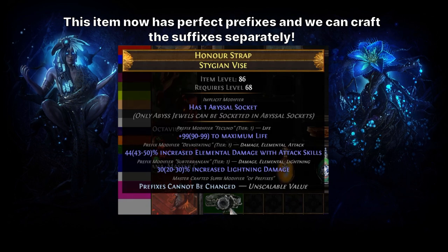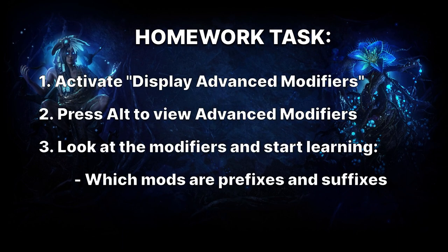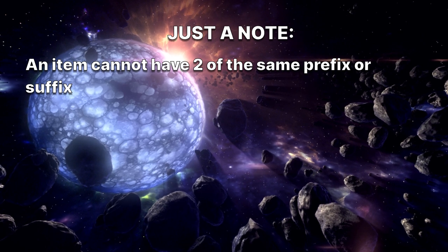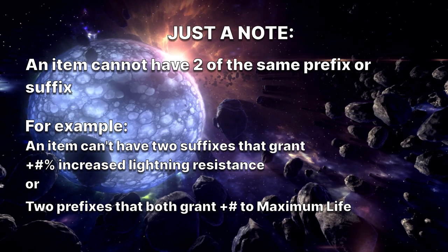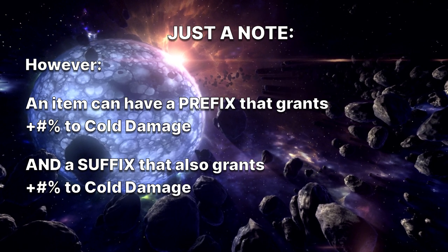I encourage you — your homework for this week — go out and look at some of the items you're picking up, and start learning which stats are prefixes and which are suffixes. Just be sure to activate advanced mods in the UI. If you want an extra brownie point, you can go on PODB and read through some of the modifiers yourself — links in description. Something I should add: an item cannot have two of the same mod. You can't have two mods that both add lightning resistance or two mods that add the same amount to maximum life. This is true 99% of the time.